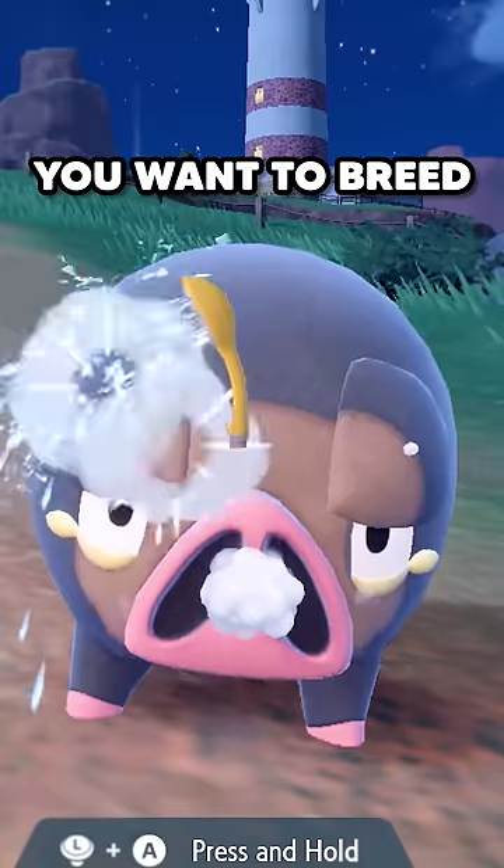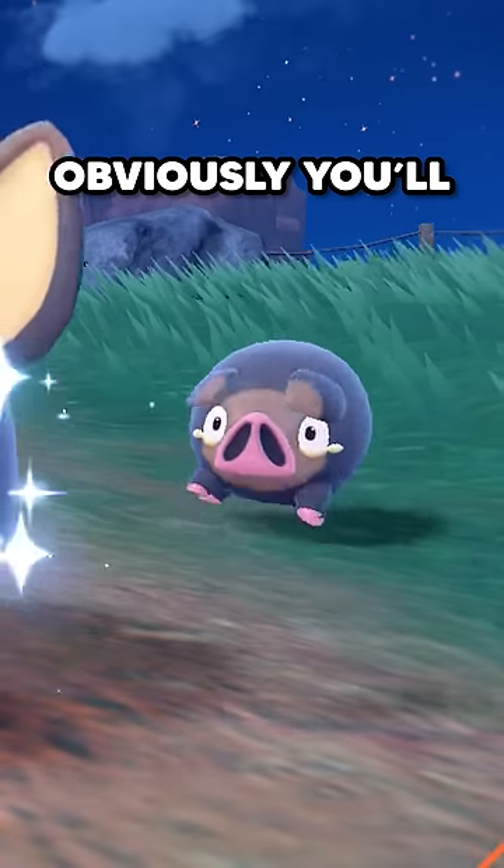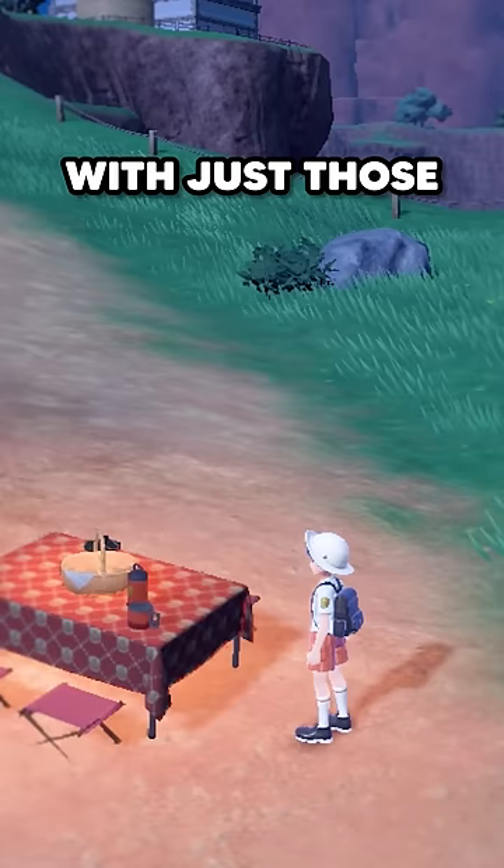The first step: pick the Pokémon you want to breed and put it in your party with a compatible Pokémon of the same type. Obviously, you'll need a male and a female, or in a pinch, you can use Ditto. Then start a picnic with just those two Pokémon.